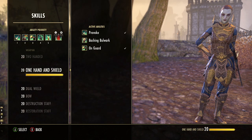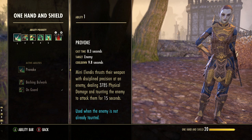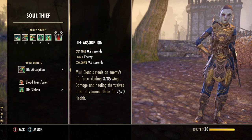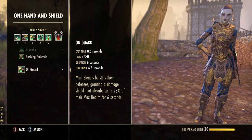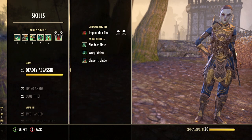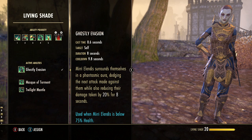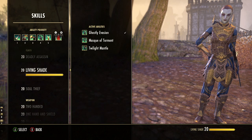For Mirri's tank skills, we run the one-hand-and-shield taunt called Provoke — a 15-second taunt with about a 10-second cooldown, so she'll maintain aggro nicely. We combine that with Life Absorption, a sap-tank-style ability that damages the enemy and heals Mirri back — her healing is also buffed by wearing heavy armor. On Guard from the one-hand-and-shield skill line provides a damage shield absorbing up to 25% of the companion's health with a six-and-a-half-second cooldown. Ghostly Evasion from the Living Shade skill line is an automatic dodge that also reduces her damage taken by 20% for eight seconds.